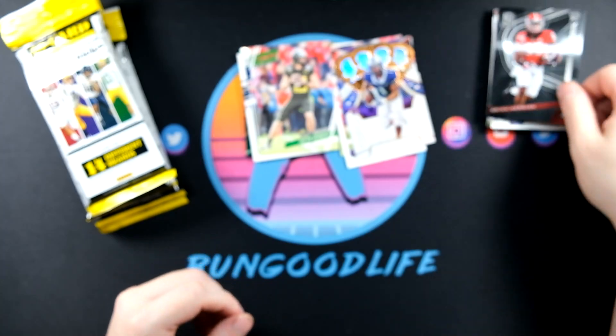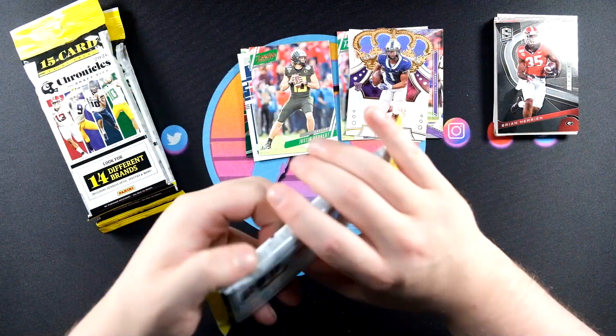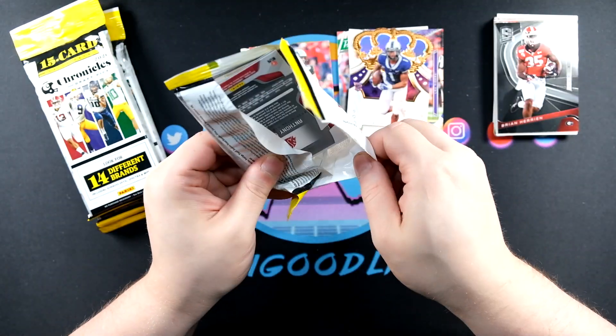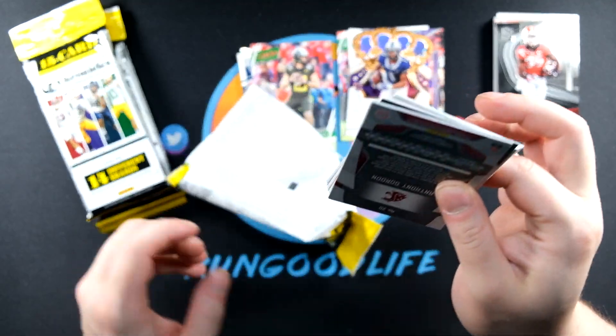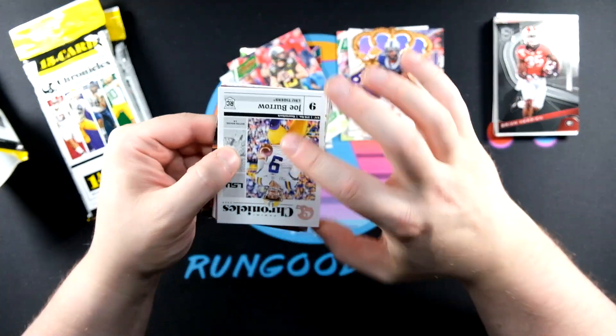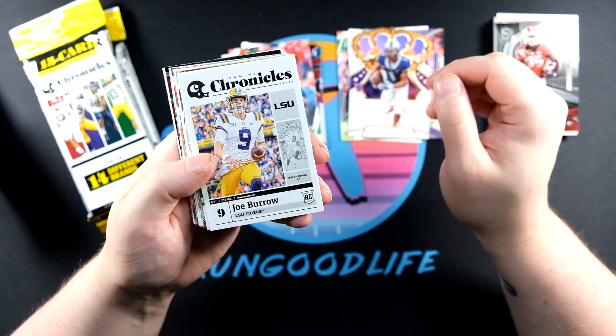We've got a Spectra of Brian Harrian and that's really nice. Spectra is a very high-end set - we're seeing spectra basketball at over a thousand dollars now, which is kind of crazy. And it's kind of cool to hit that in here. Another Joe Burrow, so again we're just going to keep hitting these guys left and right.